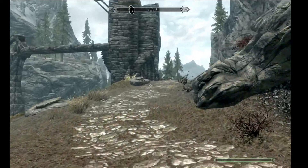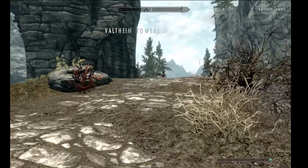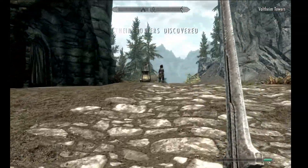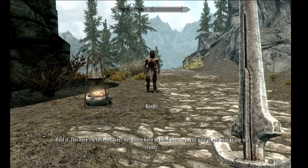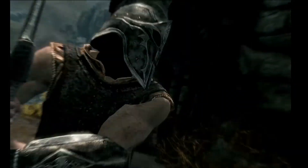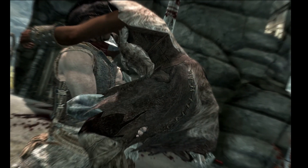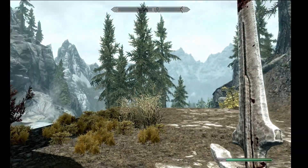So here's a bandit camp that we're going to investigate right now. Voltheim Towers. Up ahead here, the bandit wants me to pay some ridiculous toll to get full access to the rest of the area. Bullshit. Let's just kill him. Alright, now that that's out of the way, let's finish exploring this dungeon.